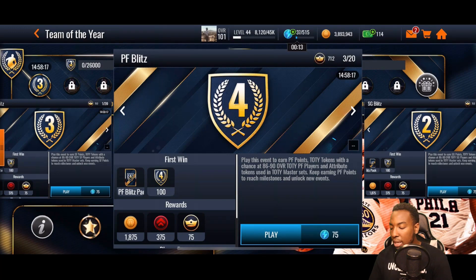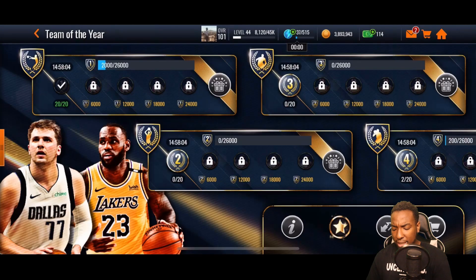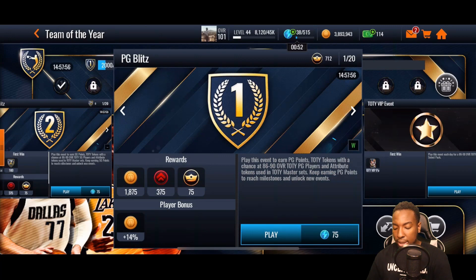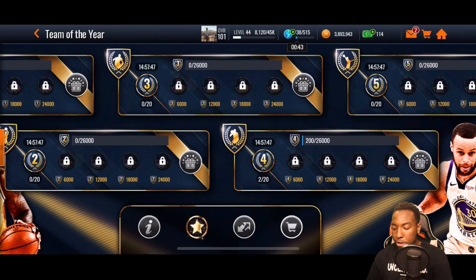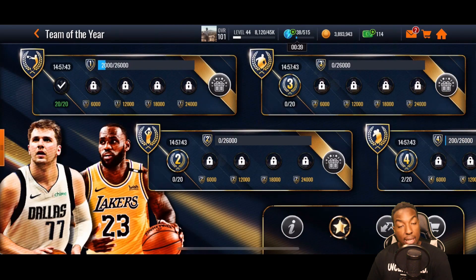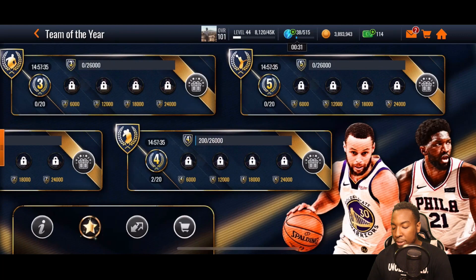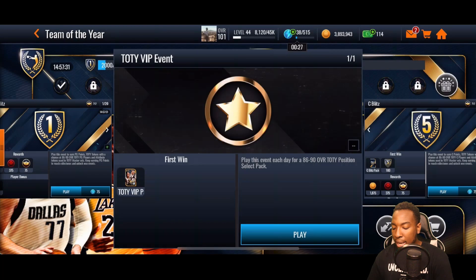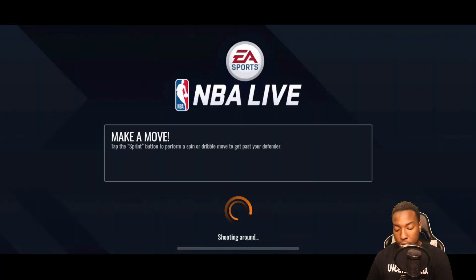Each event requires 75 stamina. So 75 times 20 events is 1,500 total stamina to play all 20 events. If you want to grind both the power forward and point guard events every day, you'll need 3,000 stamina per day. Also, if you buy the VIP pass for $5, it gives you a Team of the Year player every day and 300 extra stamina. You don't have to buy it if you're no money spent — I went ahead and did it, but it's optional.